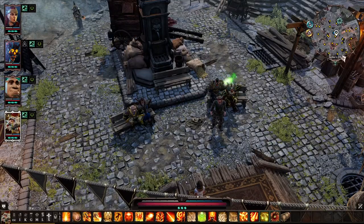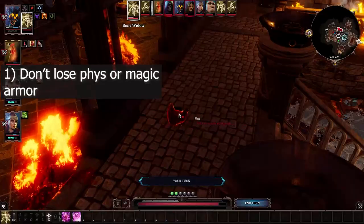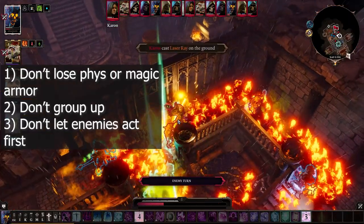Before we continue with Act 4, if you want it to go as smooth as possible follow these rules: don't lose either physical or magical armor because there will be a lot of CC on the enemy side, don't group up, and if you can, don't allow enemies to go first.